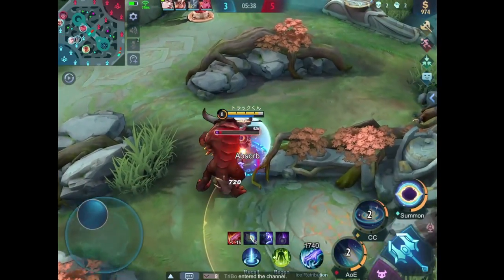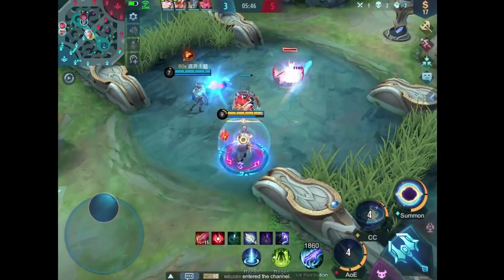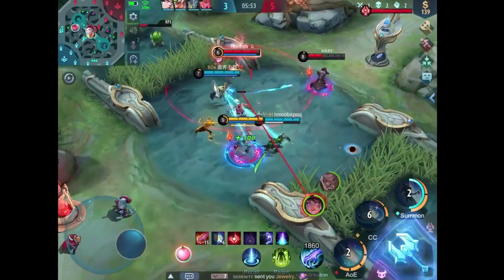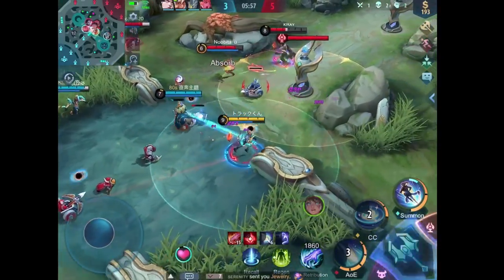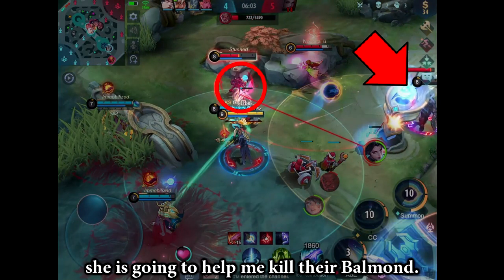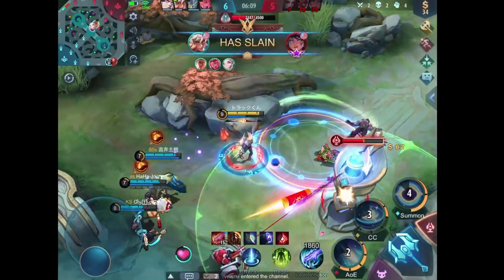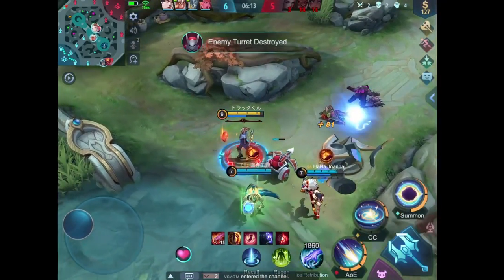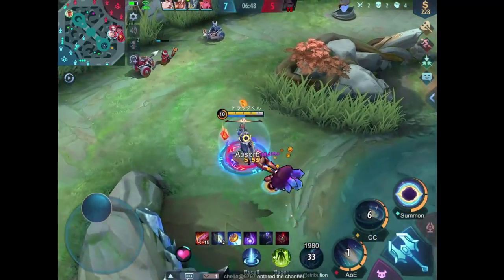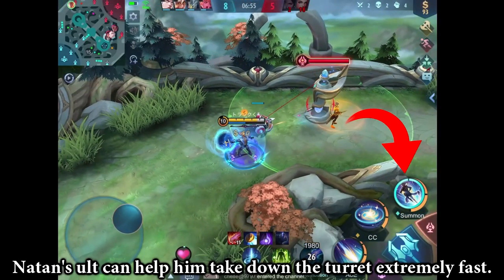I didn't mean to destroy the turret like that. Nathan's ult can help him take down the turret extremely fast.